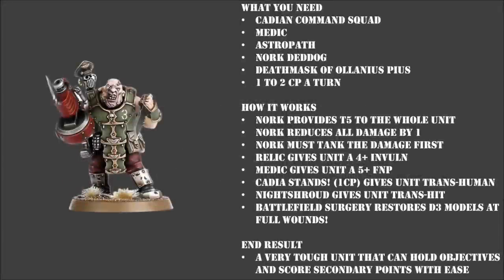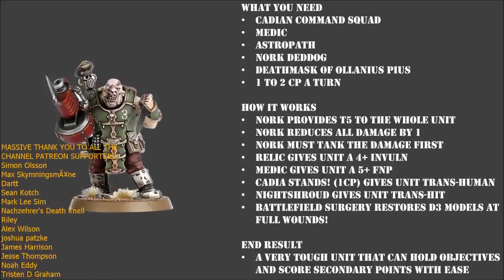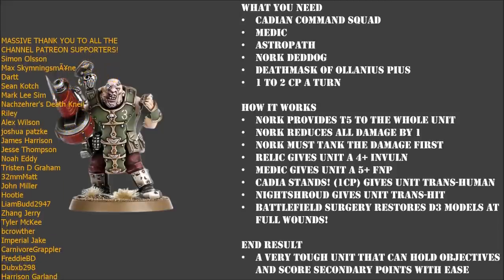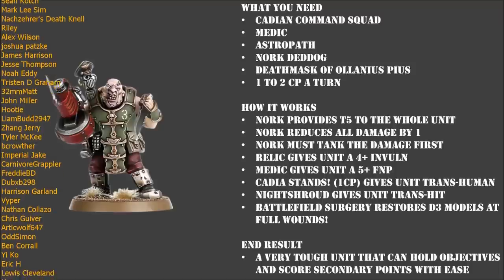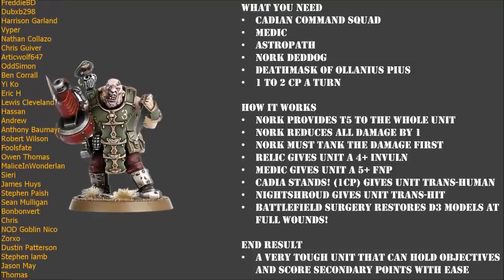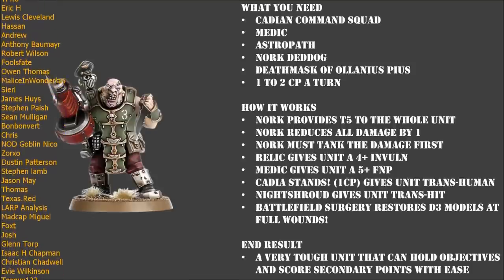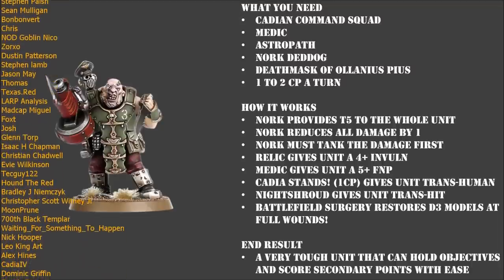Hello again and welcome to another Warhammer 40k Mordy and Glory video. Today I want to run you through one of my favourite units and tactics from the new 9th edition book. It is known as the Dreadnork. This tactic revolves around building an incredibly durable command squad that is not only able to take the fight to the enemy, but it can also score you lots of primary and secondary points. And at the same time it is an absolutely hilarious tactic because it involves one of the best characters in Warhammer 40k - Nork Deddog.